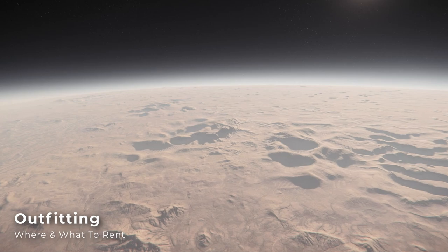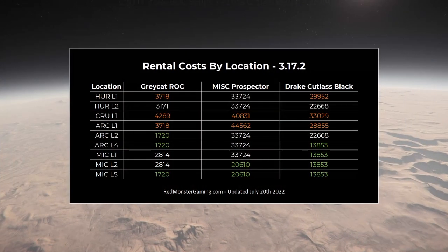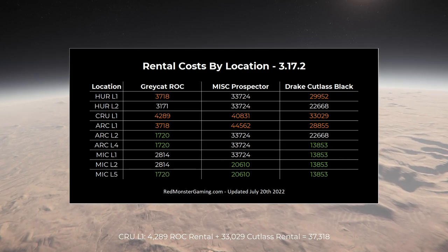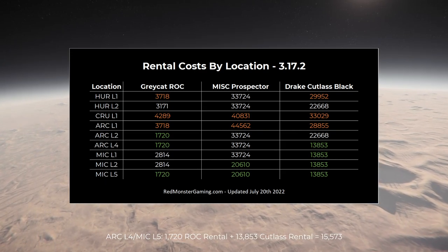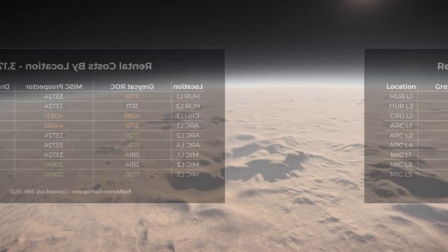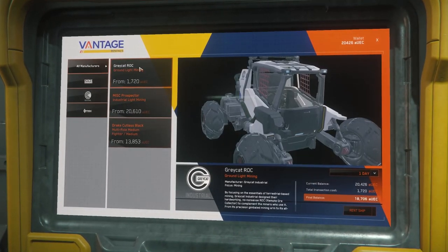First, you can rent the Gray Cat Rock and Cutlass Black from any refinery shop in the verse. However, the prices vary by location. This combo could cost you as much as 37,000 credits if you were to go to Crew L1, but I've found that the new refineries at Arc L4 and Mike L5 have the combination for just under 16,000 credits. I'd suggest you fly whatever ship you have to Arc L4 and rent a Cutlass Black and Gray Cat Rock for 24 hours.